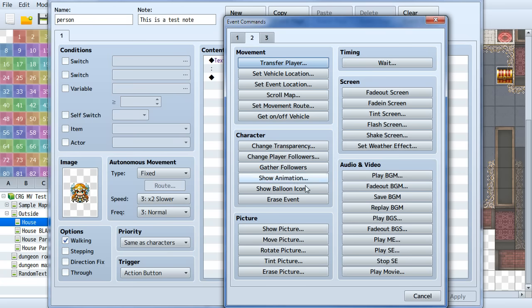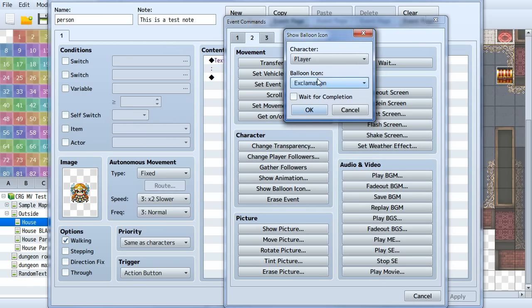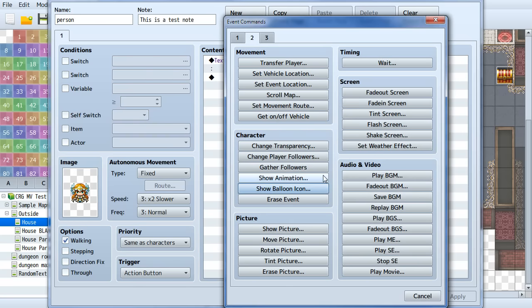User-defined balloon icons — there are now five user-defined balloon icon slots in addition to the regular ones. You can put your own in by editing the graphics file. The downside is you can't rename them — they're always just called 'User Defined 1' through '5.' You can't change that label in the terms tab or anywhere, which is too bad, but it's nice they added the extra slots.